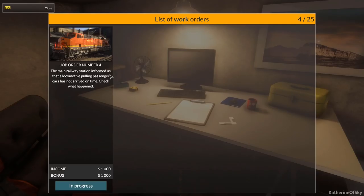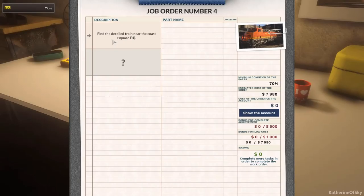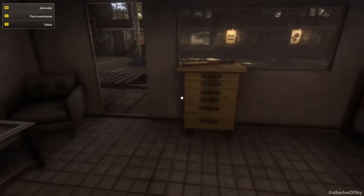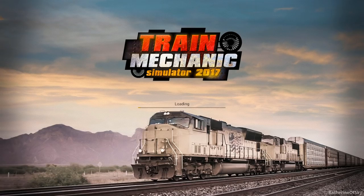Greetings and welcome back to Train Mechanics Simulator 2017. We are now on our next job order. The main railway station informed us that a locomotive pulling passenger cars has not arrived on time — check what happened. We're going to look at our work order on M and find the derailed train near the coast, square E4. Let's go out on the town with this one.